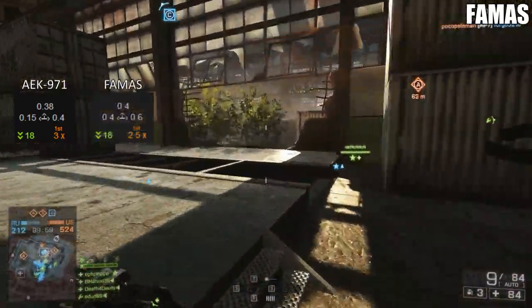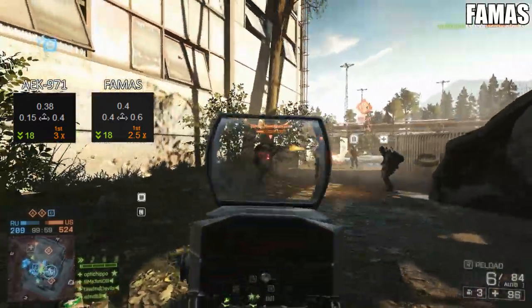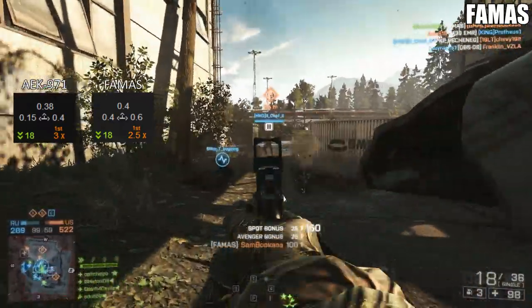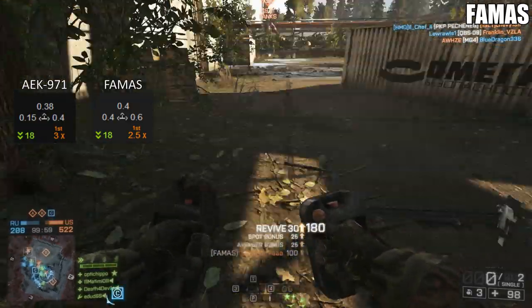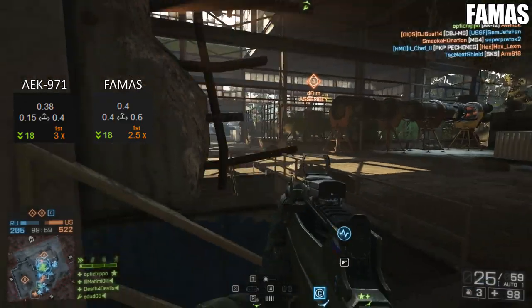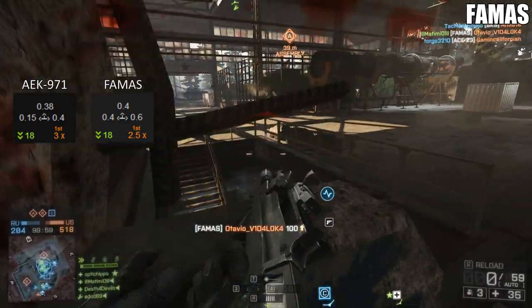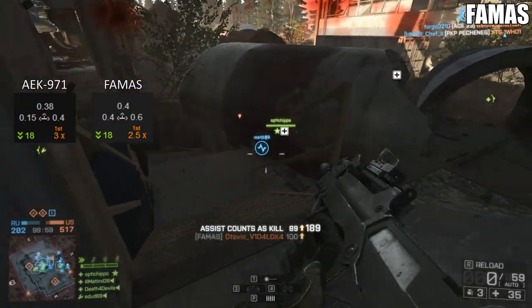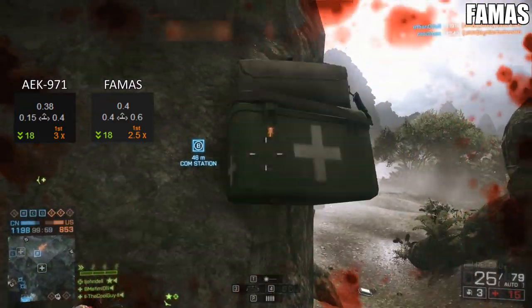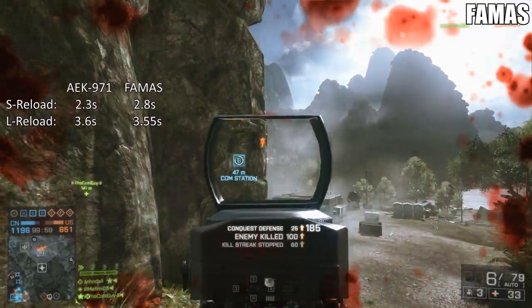As for the FAMAS, it's got a fair amount of recoil — a vertical of 0.4, a left kick of 0.4, and a right kick of 0.6. This thing kicks like a mule; it goes all over the place. When you try to line up targets at medium to long range, from both my experience and the stats, it's clearly not as easy to take people out at those distances compared to the AEK.